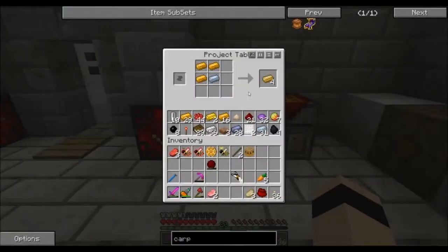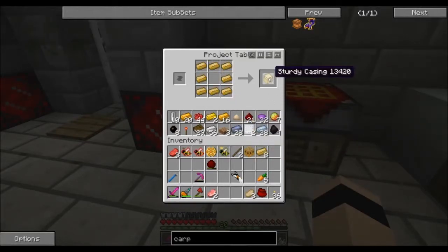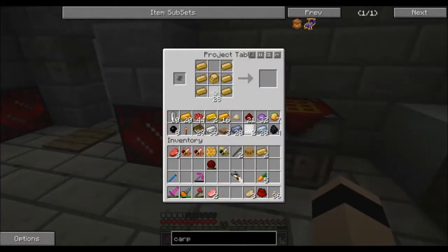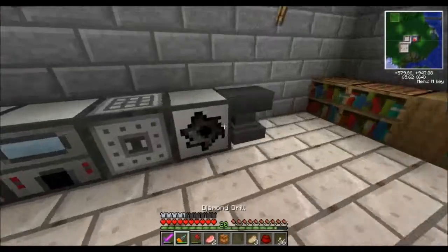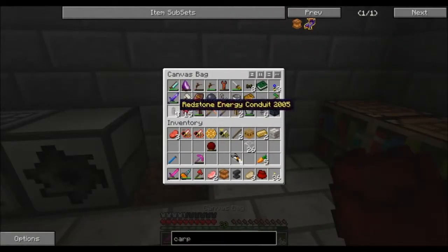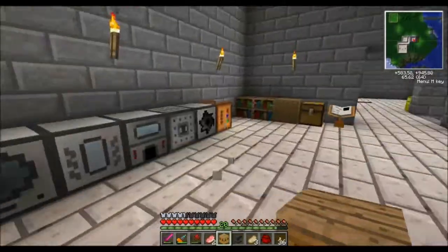First thing we're going to need is some bronze — 16 should do for now. You take eight bronze and get yourself a sturdy machine, lining the sides with bronze and glass on the top or bottom. I cooked up some glass here and this is going to give us a carpenter. This thing does require some power, so I actually want to move it over.